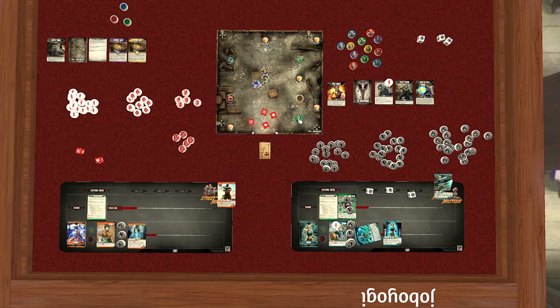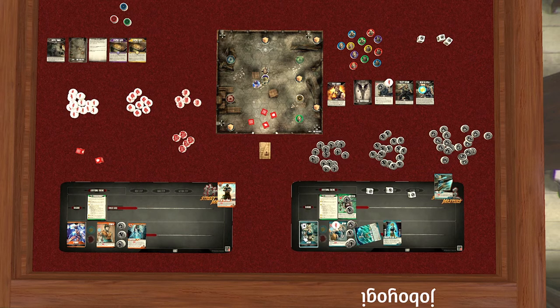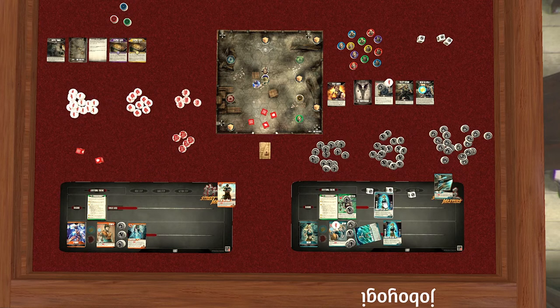She moves up to be within six spaces — that's where she goes. Then we draw a card. We got another Projected Chi — there are only three in the deck, so we need to figure out something else to do with those cards. We flip our card over and move on to Kyu Ryu.